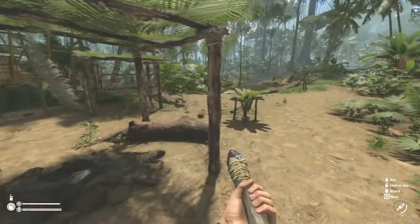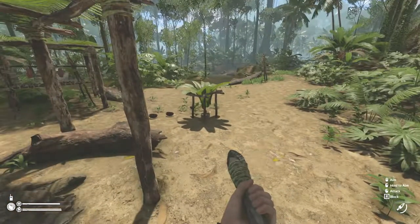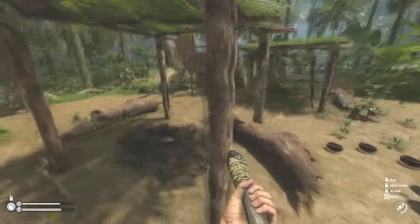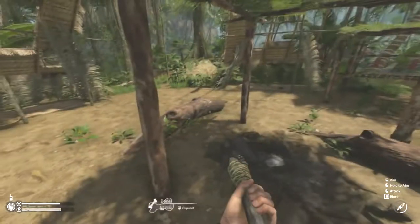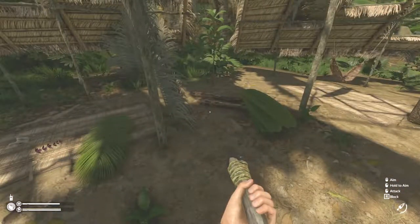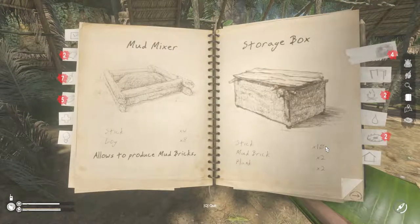Speaking of decay rates, stuff disappears at random and I'm still working on figuring out which decays more. So what we're going to do is create a little mud area over there, make my all-time favorite structure — the water filter — and to help with the decaying issue, I'm probably going to end up building a storage box somewhere.